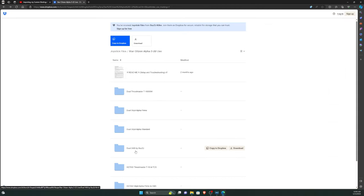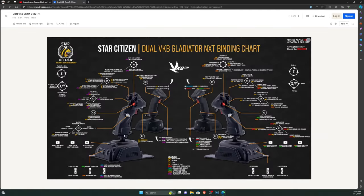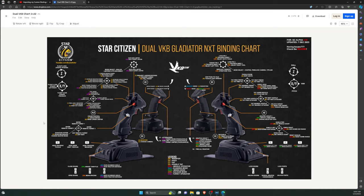The next level up would be dual VKB Gladiators. This setup is for the dual VKB Gladiators with the NXT EVO base and the Space Combat Grip Pros — the version that has the four-way hat and the extra analog hat switch. It's very important that you get this exact setup, as I can't guarantee it will work with the standard grips. You may have to do some minor modifications and will be missing a few buttons. These are good mid-level sticks — a little more expensive than the T-16s, but they'll last longer and they're much more comfortable.